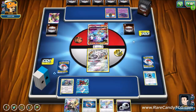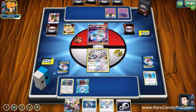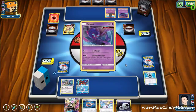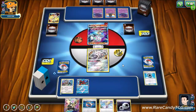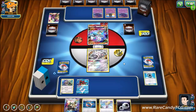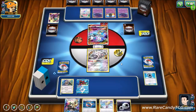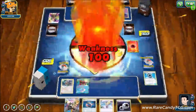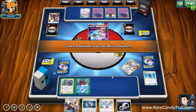Our opponent uses Mysterious Treasure discarding a fire energy — probably going to knock out our Pokémon since they hit for weakness, needing only one energy. That's fine as long as they don't knock out our Type: Null. We see just a Cynthia from them, not a Guzma — I like that. A Ditto comes down; if they get a Alolan Muk that'd be slightly annoying, but it doesn't shut off Silvalli GX's ability.